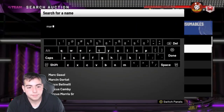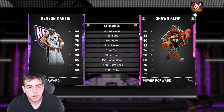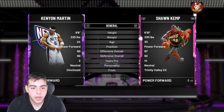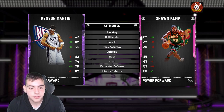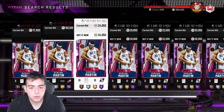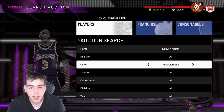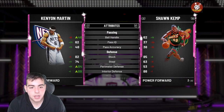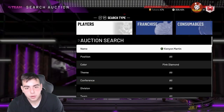Kenyon Martin is a very good budget card as well. He starts at 90 offense and 90 defense as an amethyst, and you can upgrade him all the way to a pink diamond. At pink diamond he's got a 79 three, 85 mid, 95 dunk, 74 steal, 84 perimeter D, and 89 interior defense — your ideal power forward if you can evo him.